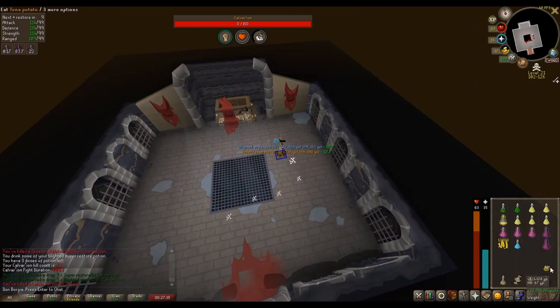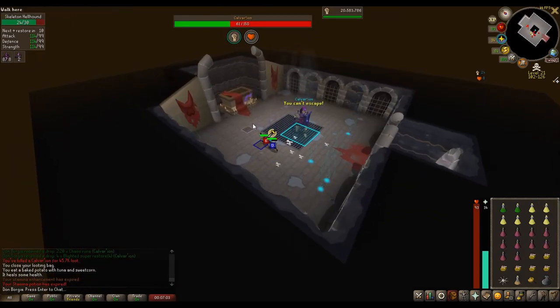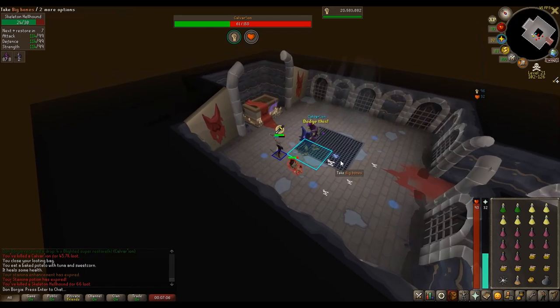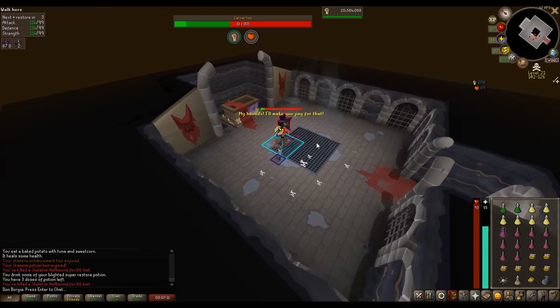It is also possible to move on the same tick that Calvarion summons the AoE attack. This will result in a circle spawning on your old location, which could mean you don't have to move a second time. Be aware however that you can still run into a new circle, so always check to see if your early move has put you in a safe position.